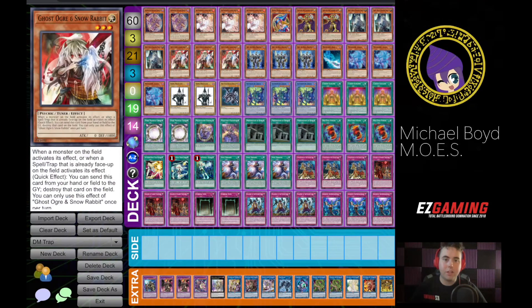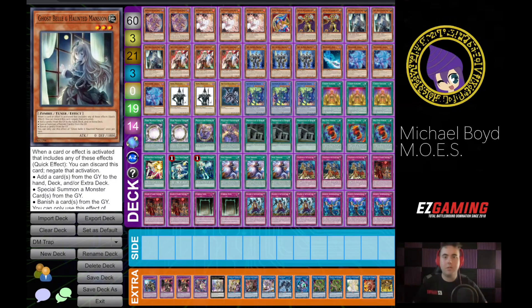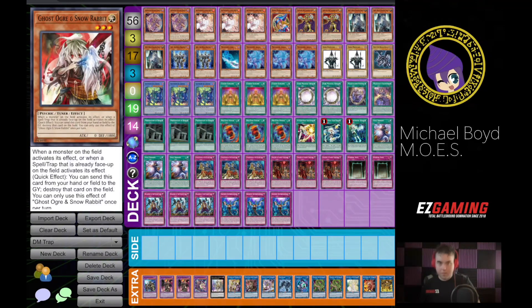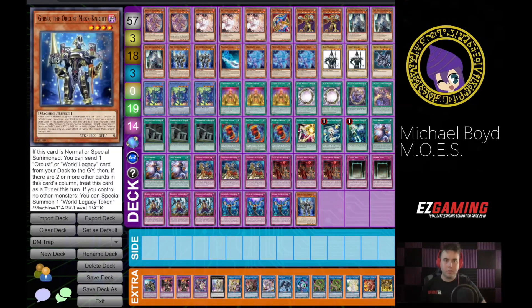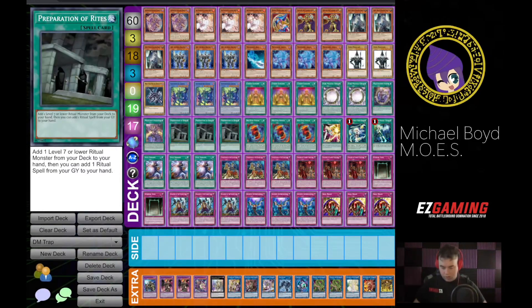The only ones I'd definitely keep are Ash and Imperm. I've always been a person that said the deck didn't need to play hand traps, but I feel like it's really hard to make floodgates work right now with Phoenix Enforcer. You could even go as far as trying to cut Ghost Ogre and play three Skill Drain, because this is one of the few floodgate traps that really can help deal with Phoenix Enforcer. So there's a lot of ways you could build this, and I don't really think either way is right or wrong.